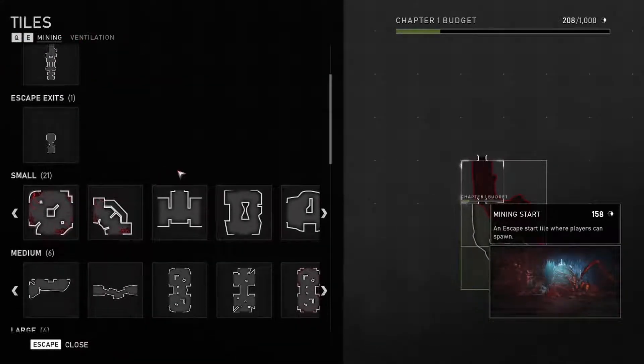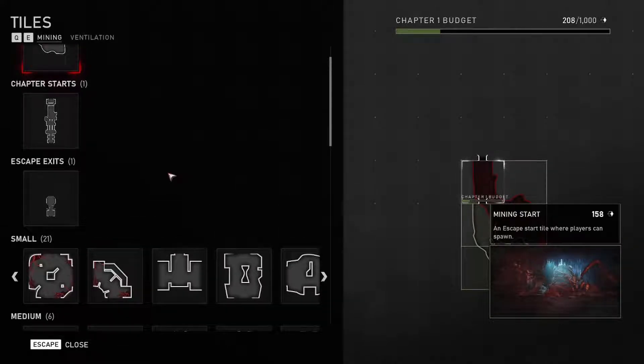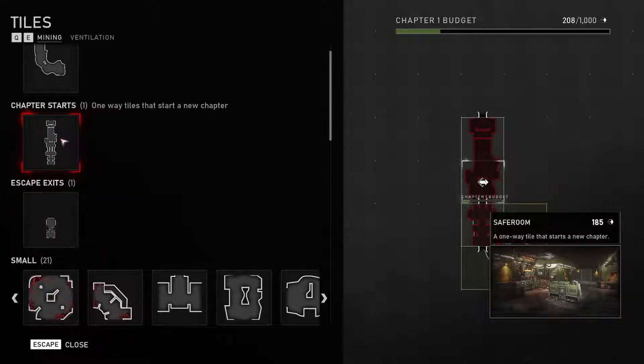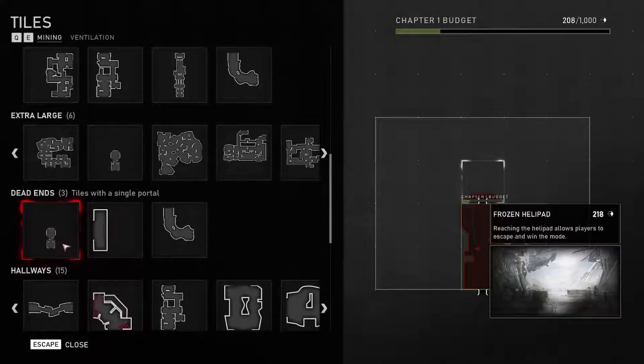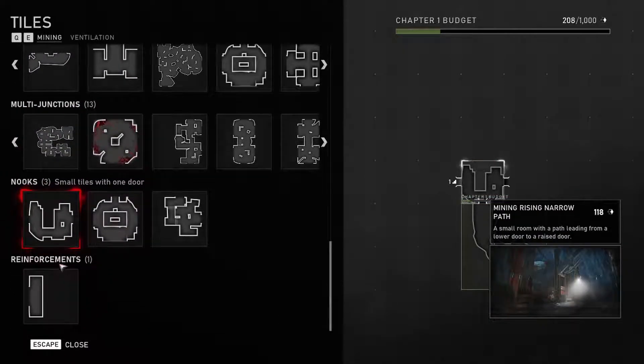So what kind of map do we want to build? We're going to start with a basic and simple one. Next is the block types. You have escape, which is the end or the way that the players win the game, and chapter types. We'll go over chapter types when we go over the budget, which you see in the top right currently. So let's go ahead and put down a few different blocks. We have small, medium, large, extra large, dead ends, hallways, three-way junctions, multi-junctions, nooks, and reinforcements.